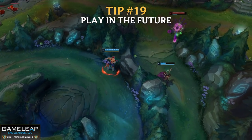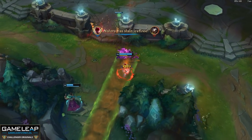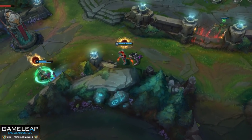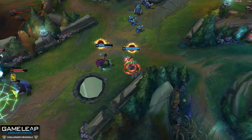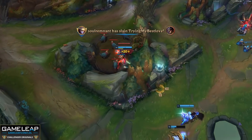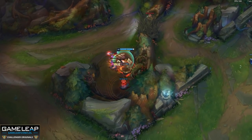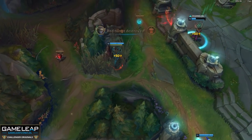Tip number 19: it's not about if your jungler can gank right now — it's about if your jungler can gank in the near future. Ask yourself: in 30 seconds' time, is my lane going to be in a position where my jungler can gank? You can tell your jungler, 'Hey, this lane is going to be pushed up and the enemy doesn't have flash — you can gank after your krugs.' You and your jungler plan the next 30 seconds together. Most players just react to what's on screen in the present, rather than looking ahead at what the map will look like in the foreseeable future.